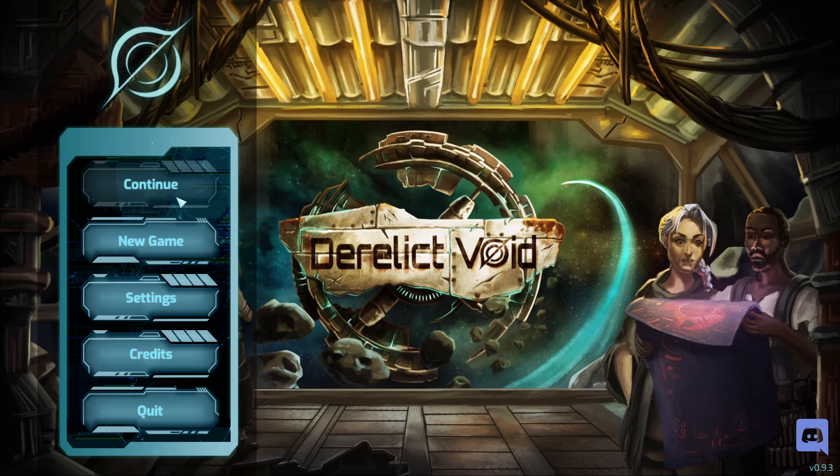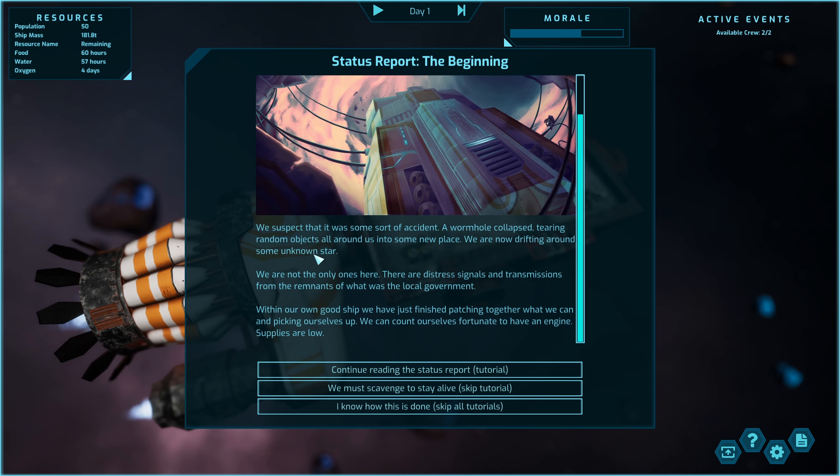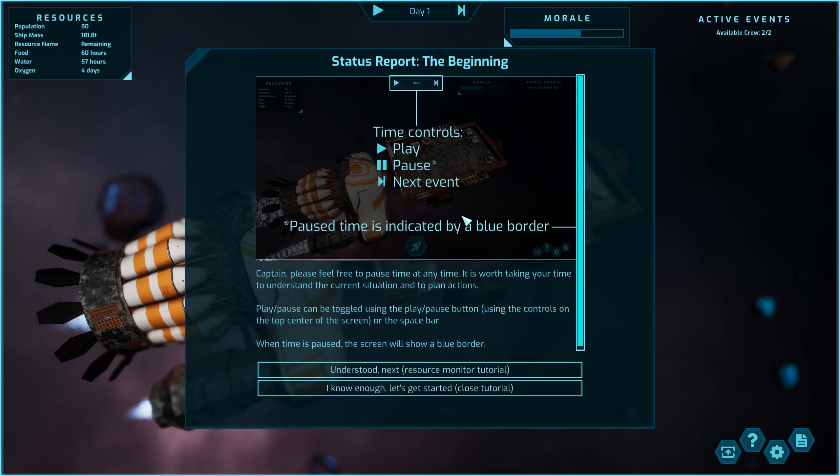We're going to jump in. I can't click on continue so it's new game. First time I've loaded it up, let's see what it's all about. There's a status report at the beginning with lots of reading. I'm going to do the tutorial since it's the first time I've loaded it up — it's giving us basic controls.